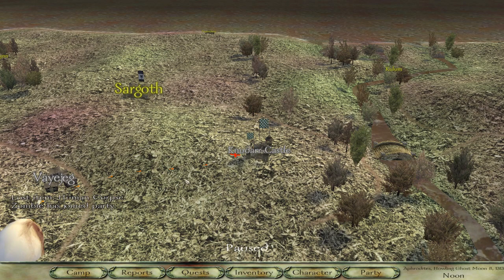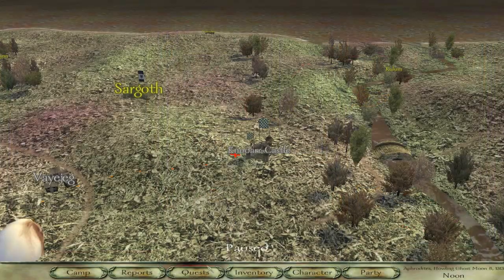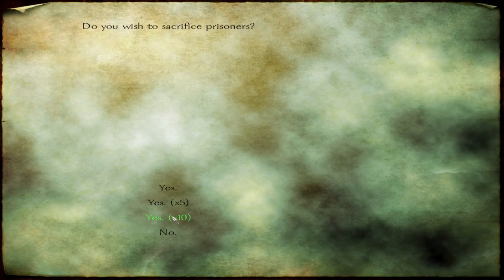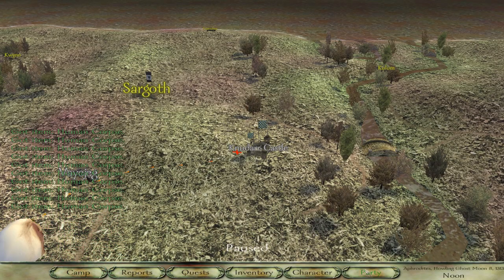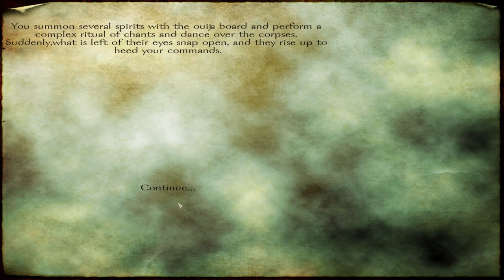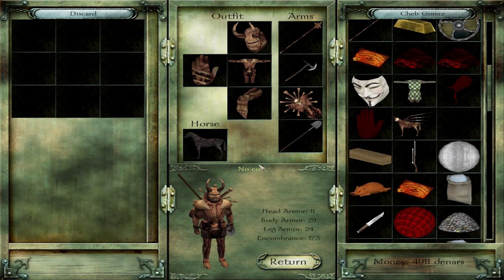The third way to get corpses is to sacrifice prisoners. I'd recommend getting a very high prisoner management skill and dragging a lot of prisoners around with you. This way, whenever you need more zombies, you can sacrifice the prisoners and get corpses, then raise them into a bunch more zombies. You can also make zombie horses from horse corpses — they're a pretty good and cheap mount. If you go raid a caravan, you'll have to fight the mounted caravan guards, and the resulting carnage will give you a lot of horse corpses after the battle.